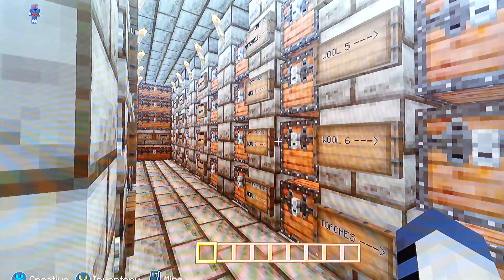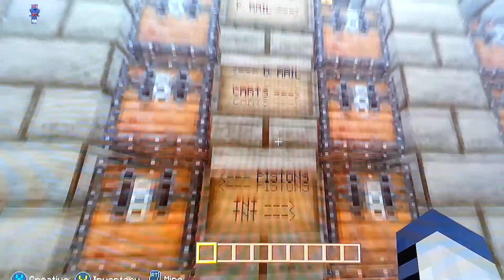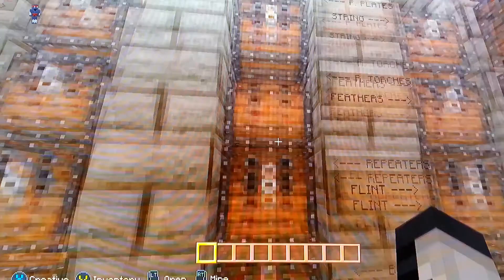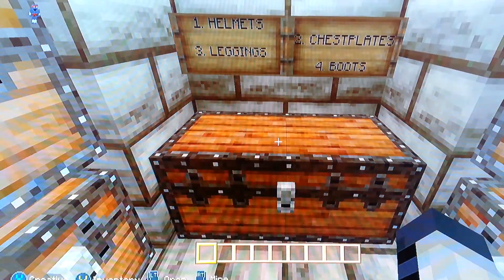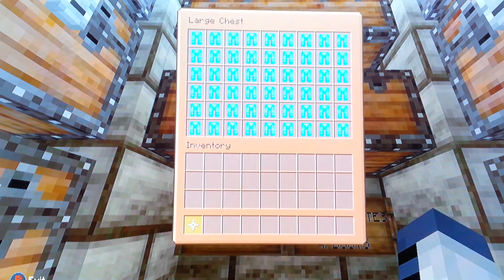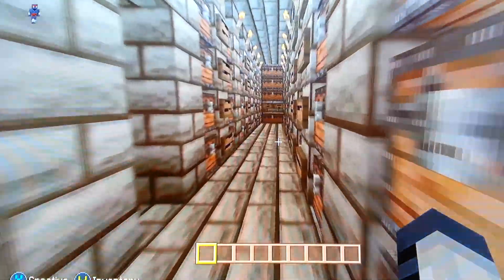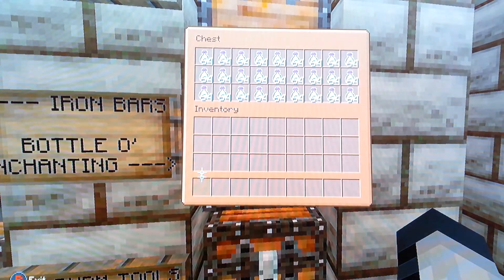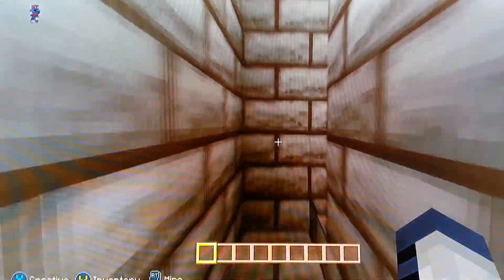Down here you can see the massive size of this chest room — it has pretty much everything possible. Yes, I did take the time to fill every chest full of items; I did not skip a single chest, everything is full. Even things like a bottle of enchanting — even the few things you can't normally get in game I still filled a chest with. So yeah, that's the chest room — pretty much every item you can possibly think of in Minecraft.